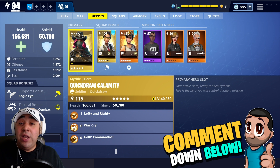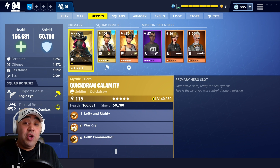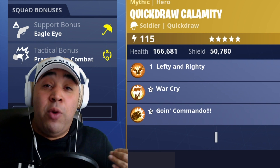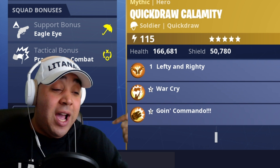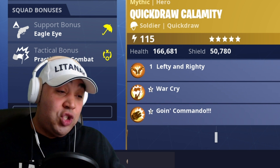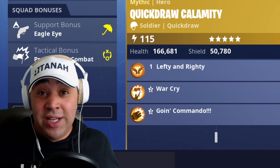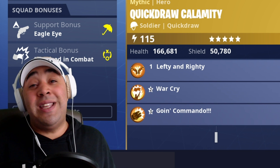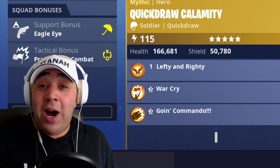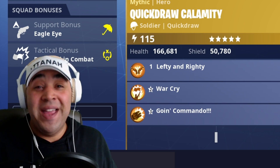Let me know what you think in the comments below. Some people are really enjoying Quickdraw Calamity - someone on the Discord told me they haven't used another hero since she came out. Are you someone who likes these off-meta heroes? I really enjoy playing the game the way I want to, and I always encourage you guys to do the same. Quickdraw Calamity is probably going to be a niche choice - like Bullet Storm Jonesy or Ragnarok - not top meta but definitely usable. Let me know what you're running! I read every single comment. If you're not part of the Litanah Army already, hit that subscribe button, drop a thumbs up, and I'll catch you on the next video.